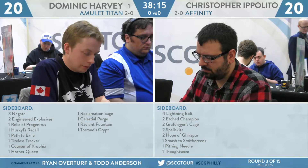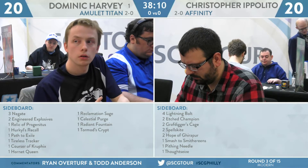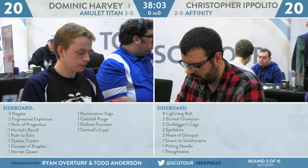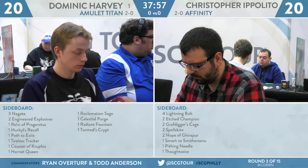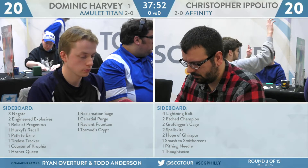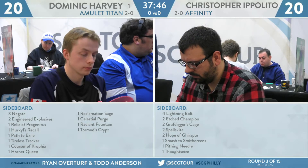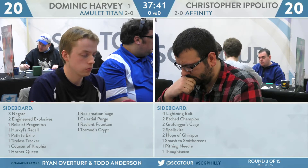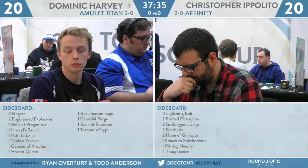Let's take a look at how the players are going to sideboard. For Dominic Harvey, his sideboard has Stony Silence, two more Engineered Explosives, a Relic of Progenitus, a Heroic Intervention, a Path to Exile, a Tireless Tracker, Courser of Kruphix, Hornet Queen, Reclamation Sage, Celestial Purge, Radiant Fountain, and Tormod's Crypt. I like Engineered Explosives — you saw in game one it took down Vault Scourge and Cranial Plating. It's one of the few ways most decks in the format actually have to deal with something like Etched Champion as well, so Engineered Explosives for sure.